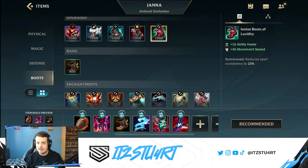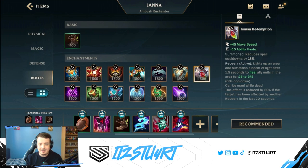For boots, most of the time you'll want Lucidity Boots for more ability haste. Janna works great with ability haste — you can use your tornado more often, shield your team more often, or use your point-and-click slow more frequently.